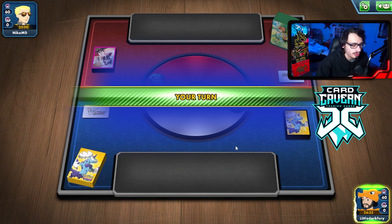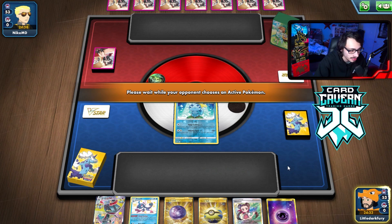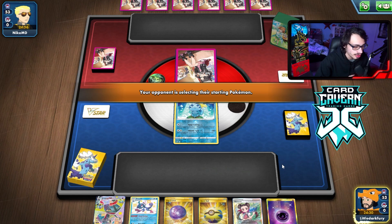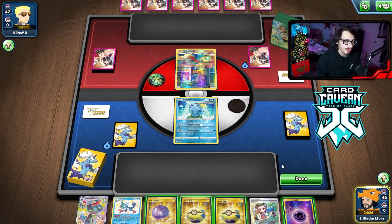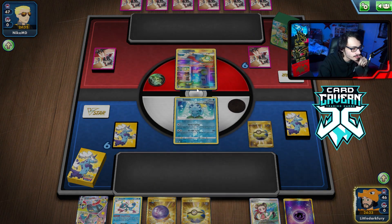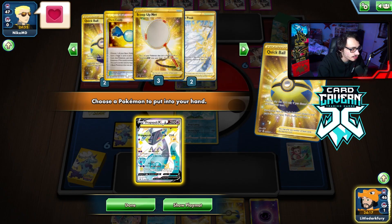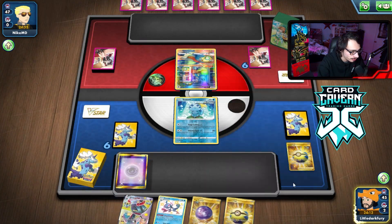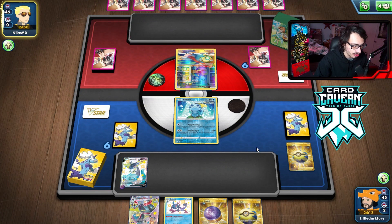We have a pretty good opening hand. Our opponent has Duncebar, so safe to say we're playing against Lugia. Lugia is definitely beatable — do we have our Temple of Sinnoh? We do have Temple and Path, both of which we need here. The question is do I Marnie or Path, or do I Drizzle for a Research. I also want to Fog Crystal for the extra energy next turn to make sure I'm attacking right away.